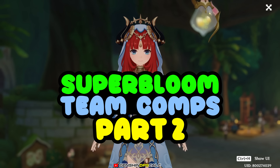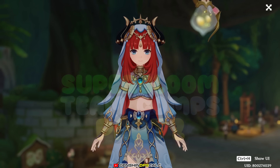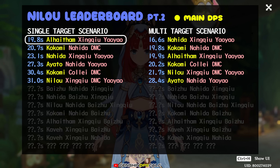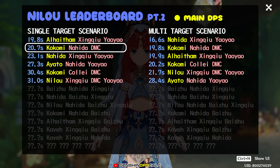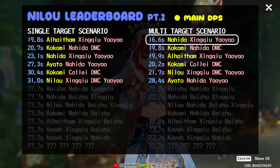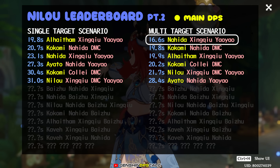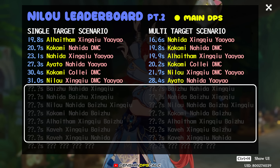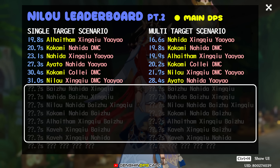Hi guys! Previously on my Nilou Superbloom Team Comp's comparison video, the result was something like this. For single target scenario, Xingqiu Yaoyao Alhaitham variant sits on top of the leaderboard, followed closely by Kokomi Nahida DMC variant. This is because both Alhaitham and Kokomi deal decent personal damage to help beat the boss faster. But for multi-target scenario, Nahida Xingqiu Yaoyao variant beats everyone else by a large margin. Now, in this part 2 video, I want to showcase more Nilou team comps involving Baijou and/or Kaveh, to see where they're positioned in this chart.